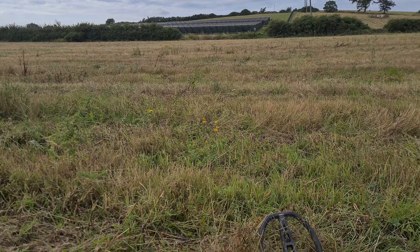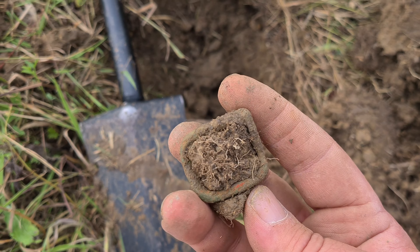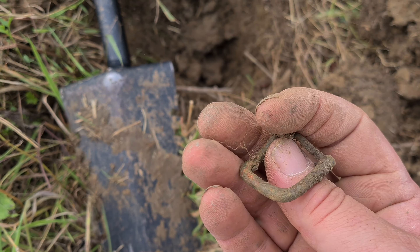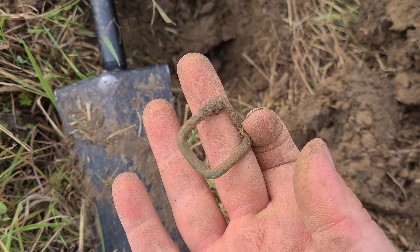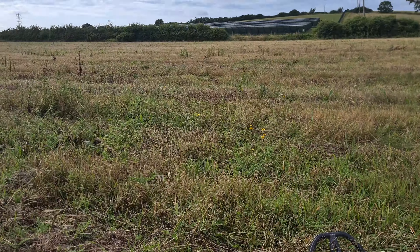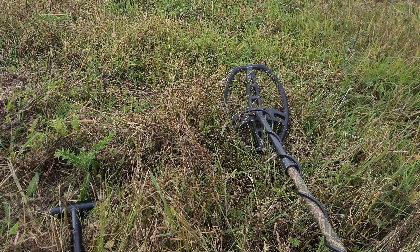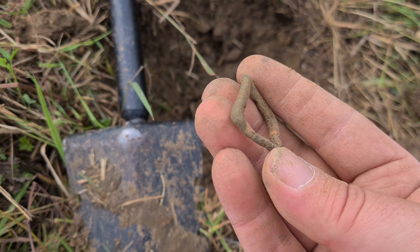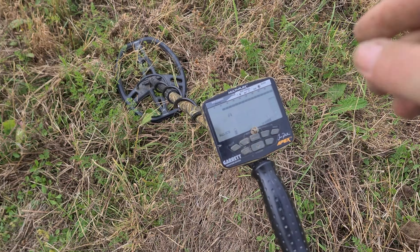Just making my way across, doing bits and bobs of the field because we haven't got much time left. A few hours done and I'm absolutely getting hungry. That one there was quite high — high eighties — just a little buckle. Could be a belt buckle or a tiny shoe buckle. I've got loads of buckles, I do like collecting them. The Apex is working really well on this field even though the grass is quite long. The Double-D Radar coil — what an absolute coil. If you've got the Apex you've got to get that coil. Pop over to regton.com — they've got them in there.